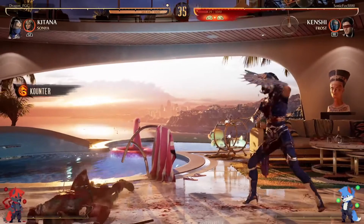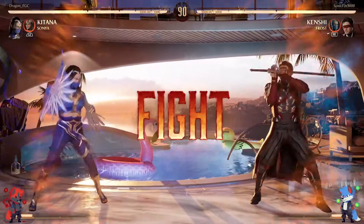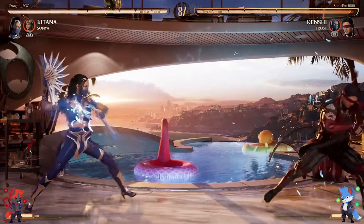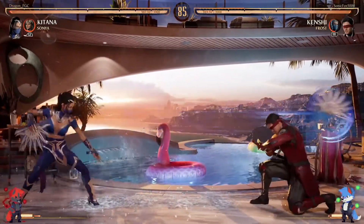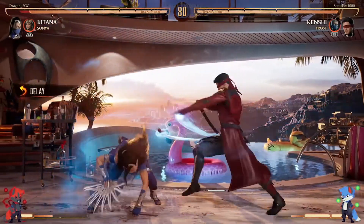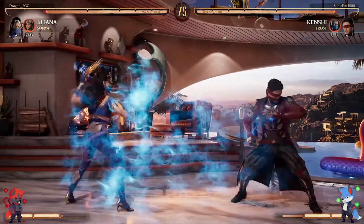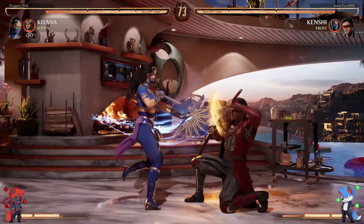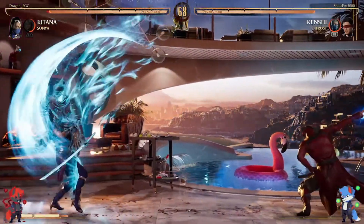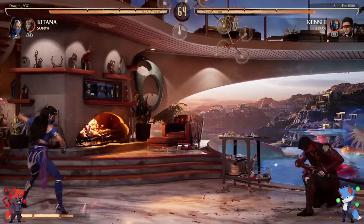Dragon is the only person I've seen deliberately use Sonya's ring, and it's supposedly plus on block so it's not the worst move. I think Sonya's cameo is kind of underrated — a lot of people, because of all the dirt Kano has, kind of disregard it. But Square Wave is an amazing ambush. She gets a launcher too if you need that. And she's got a plus projectile. Sonya's cameo is not as bad as people say. I think because it's a little more basic, people are disregarding it too quickly.